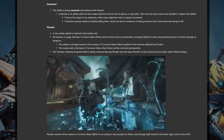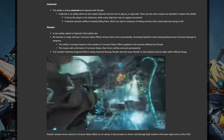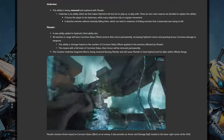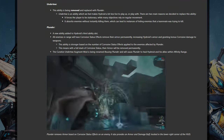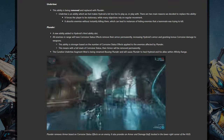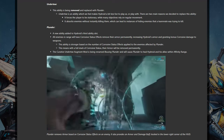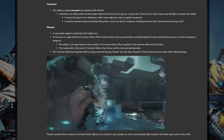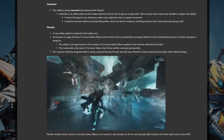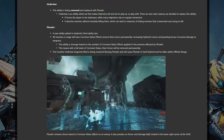On top of this, Hydroid will gain both armour and a corrosive damage bonus based on the enemies affected, similar to Atlas's armour from Rubble or Wukong's armour from Defy. This one I think could be one of the more unusual choices. I would expect enemies to normally be killed before the corrosive procs wear off on them, certainly if they're in a position to get plundered. Likewise, the armour bonus is strange given Hydroid's focus on shields for defence, but it does open up the option to tank with health rather than just shields and crowd control.